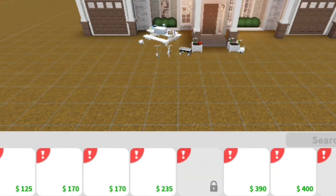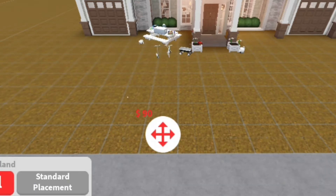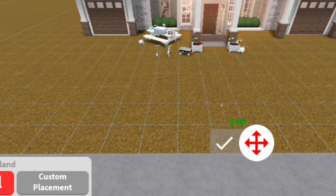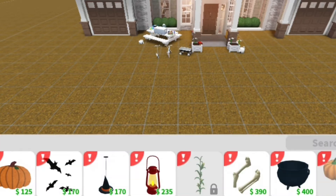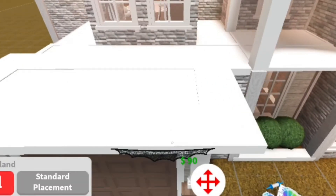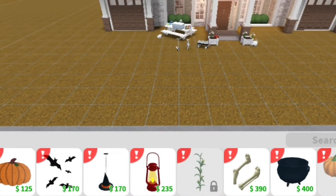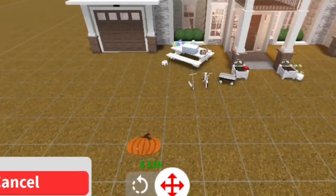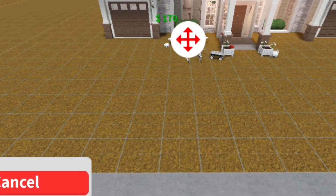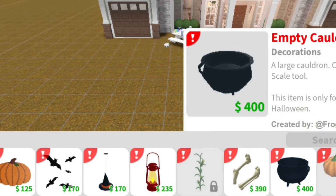There are exclamation marks on new items now! Let me see — I have to add it. I think that's a wall decoration, so let's try it on the wall. I'm not gonna decorate my house for Halloween though — it takes too much work. There's a car mat and bats, and we have a Halloween light as well.